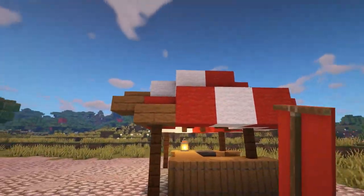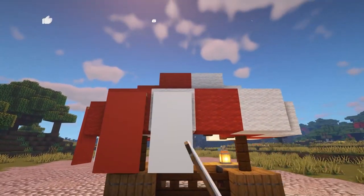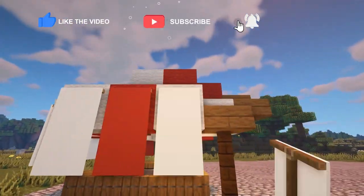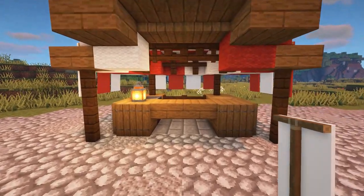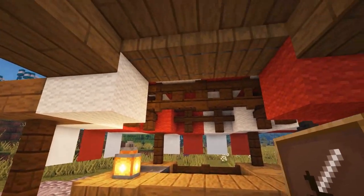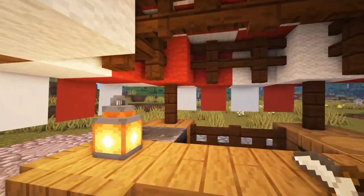Add coloured banners to their corresponding wool blocks to add extra detail to the roof. Using item frames, display the items that your stall will be selling. My stall will be selling tools.